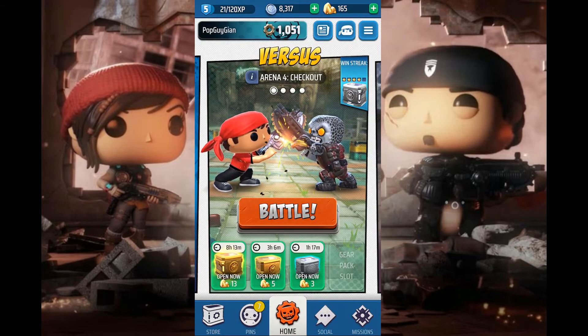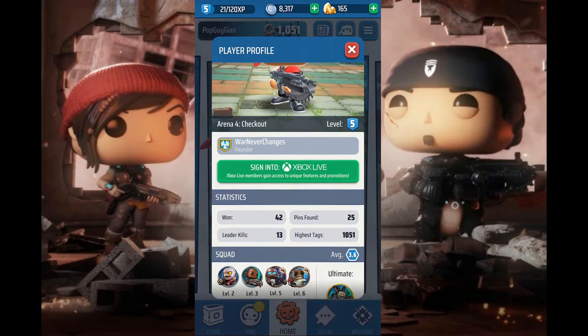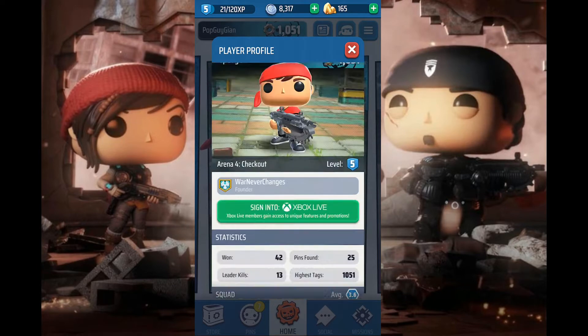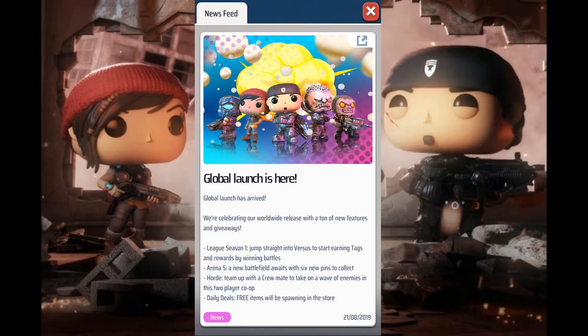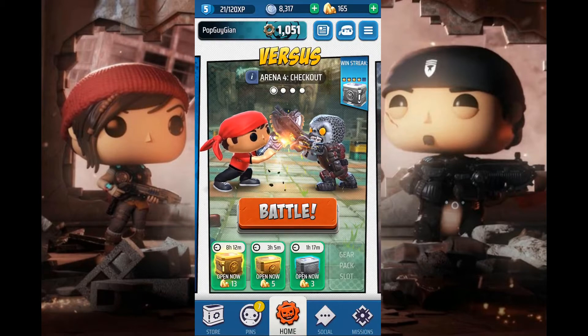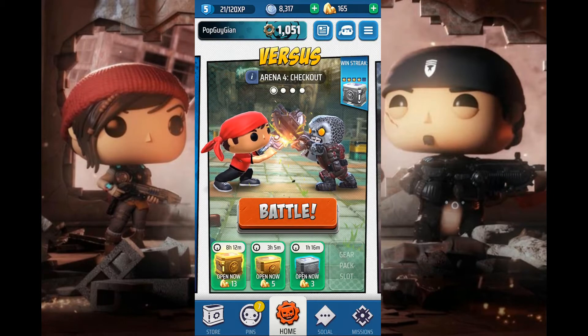This is obviously your home screen — this is where you're gonna be looking more than anything. On the top left you can see my name. The gears are essentially your ranking; the more wins you get, the higher gears you go. There are some stats of my profile and certain troops I use. There's also a news feed for game updates, you can customize your character, and the tab all the way to the right is account management — basically settings.